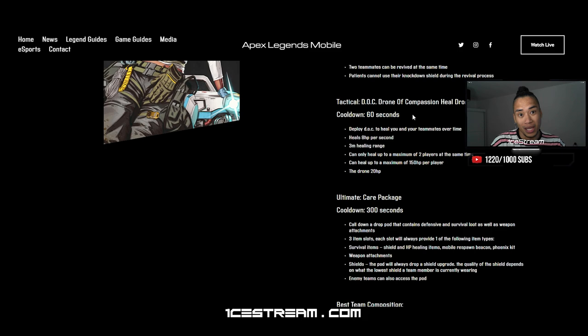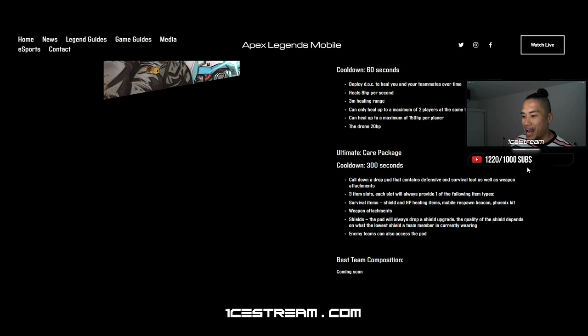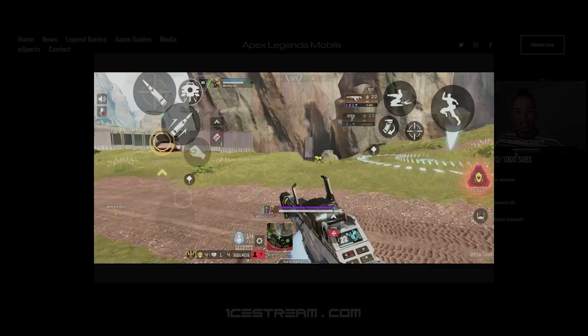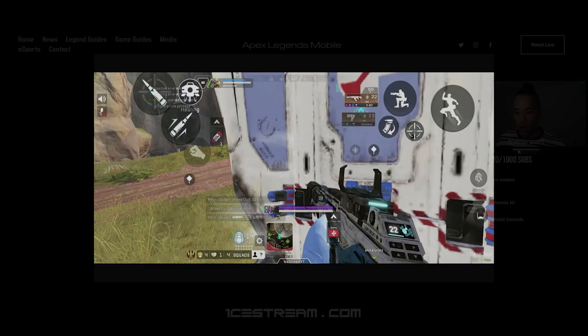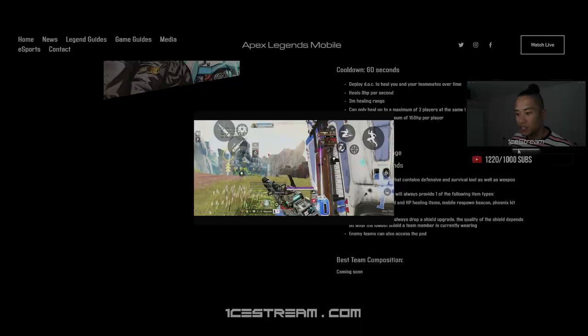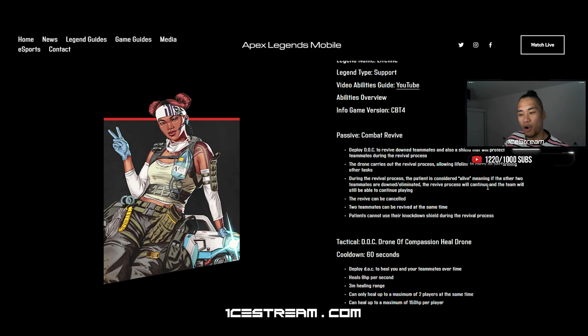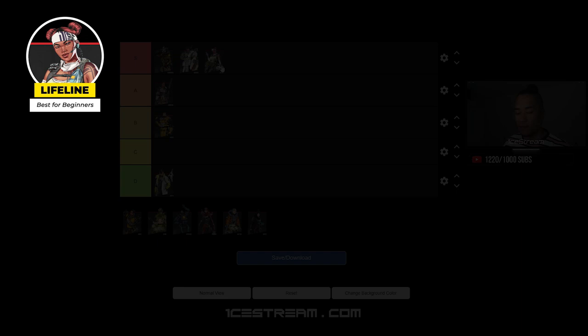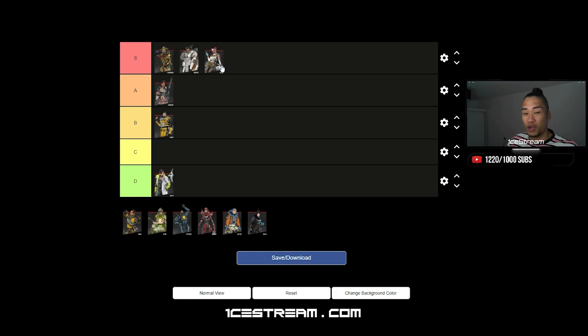Last but definitely not least — ultimate, care package. This ultimate calls down a drop pod containing defensive and survival loot as well as weapon attachments. The drop pod has three slots, each always providing one of the following types: survival items, weapon attachments, and shields. Absolutely incredible in Battle Royale where resources are very limited. You literally have someone who can prevent you from dying, heal you, and provide more loot out of nowhere. Lifeline goes straight into S tier — a fantastic character to get started with, very easy to use, and extremely helpful for the entire team.